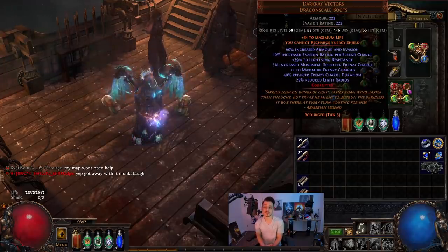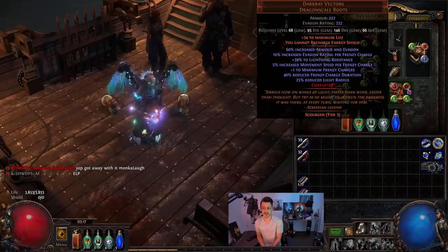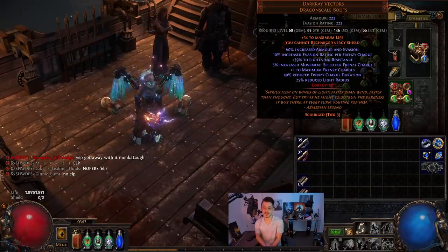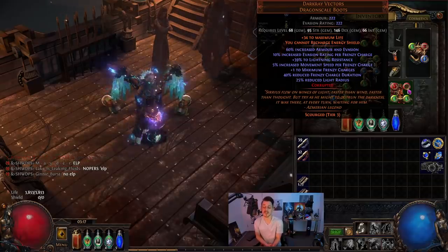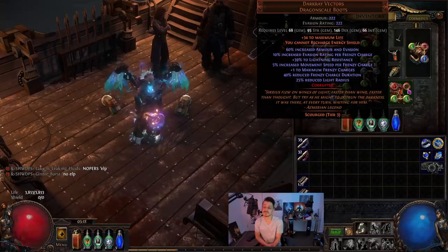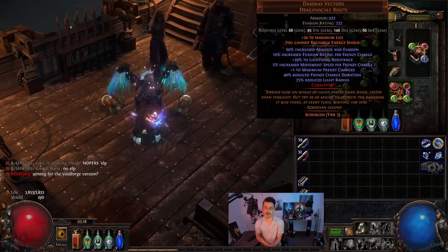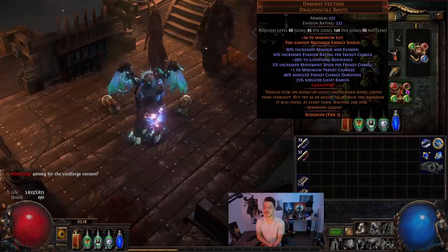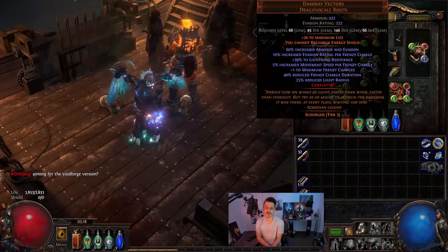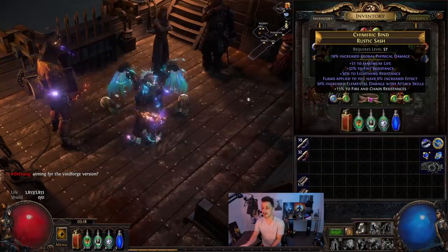I'm running these boots because I think we can get away with even less life now that we've got a lot of Evasion and Spell Suppress. So I'm running a lower life version of the build, but you really don't have to do that. You can go to higher life values, especially if you're getting into yellow and red tier maps. But at this point with my budget, it's completely fine.